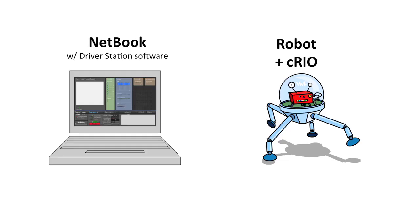Controlling an FRC robot requires two core components: a robot with an onboard CRIO controller, and the operator's netbook running the FRC driver's station software. The FRC robot control system is built such that the driver's station is the master controller. In other words, the status and actions of the robot are determined by commands from the driver's station.